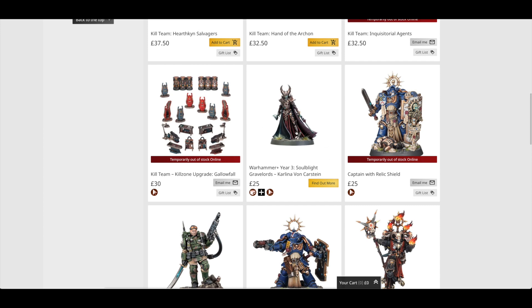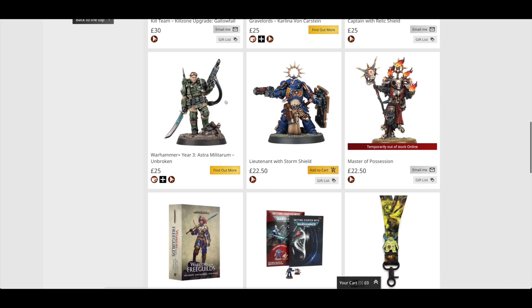This is the Warhammer Plus Year 3 Soulblight Gravelords miniature — Carlina von Karstein at £25. I am a Warhammer Plus member so I will be picking her up. The Captain with Relic Shield was last week, and then the Unbroken Cadian mini — you could get that through Warhammer Plus as well.